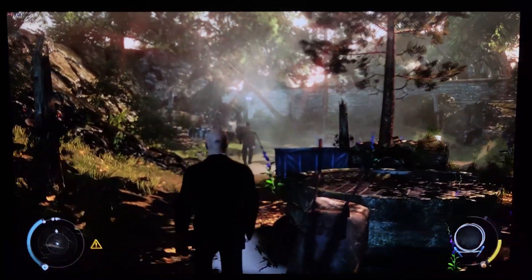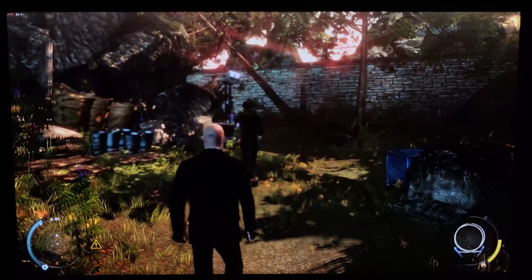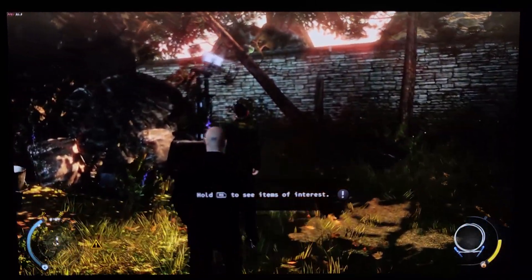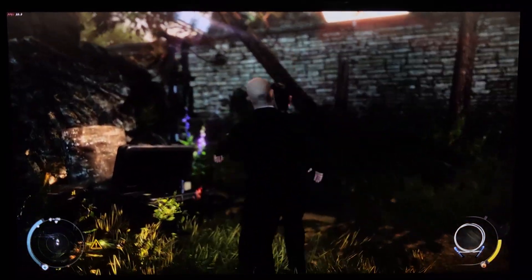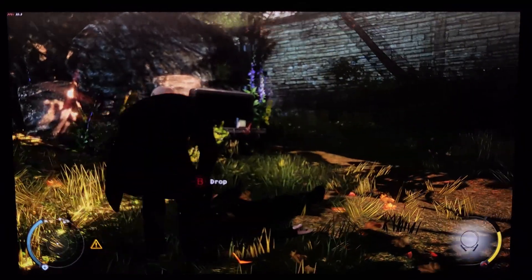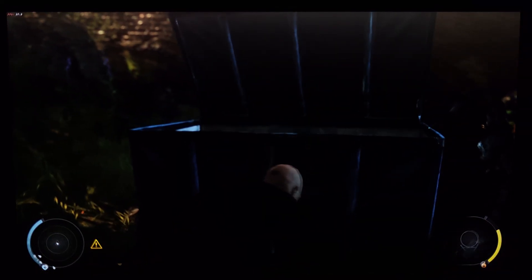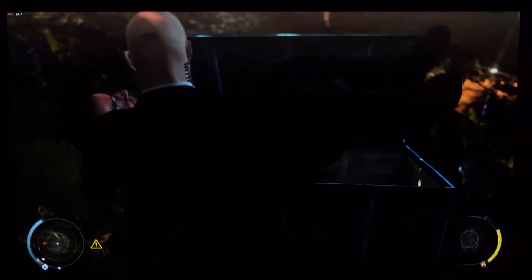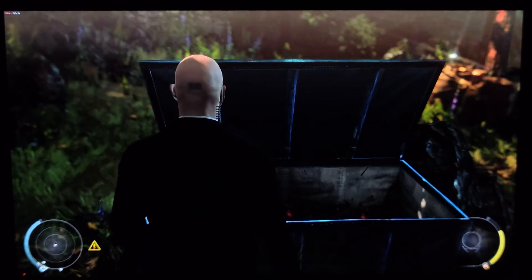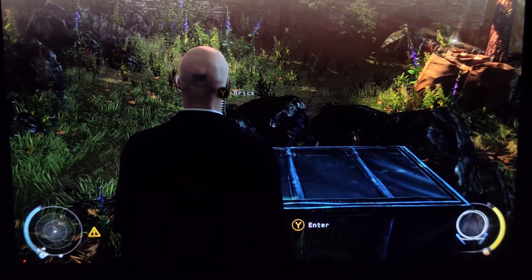Approach the cover in front of you. We need to set up security at the wall entrance. Surveillance. To get the full benefit of this introduction, try to remain unseen and kill with discretion. The body is now hidden. The container has room for one more body and still has room for you to hide.